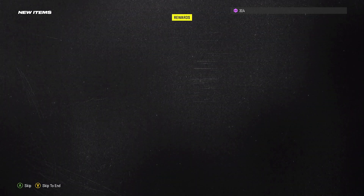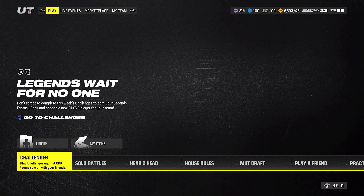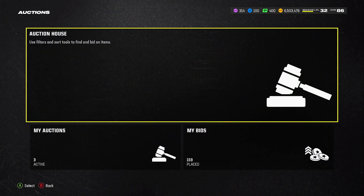Come over here and look at the auction house — you'll see the 82 overalls. You can do this for every last overall too: 82s, 85s, and 88s as well. I'm going to show you that you can do this for all three of them. We're at 6.5 million coins right now.